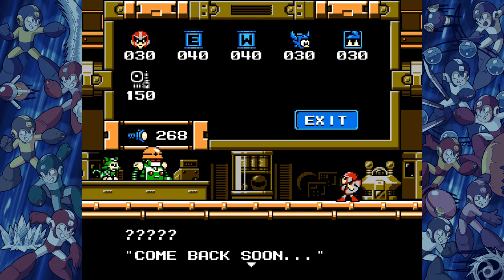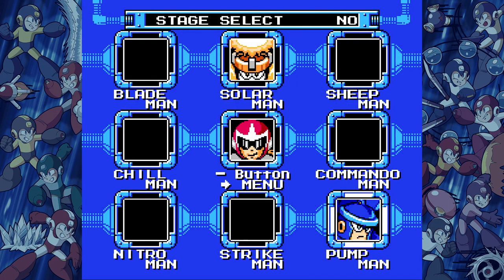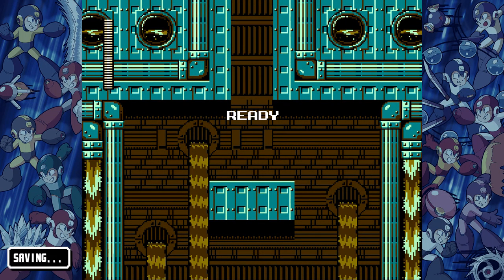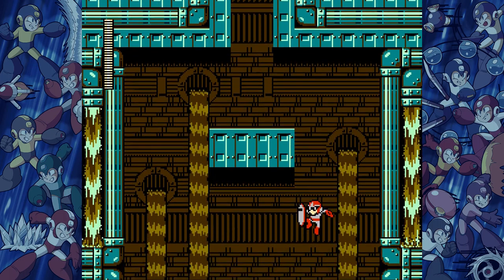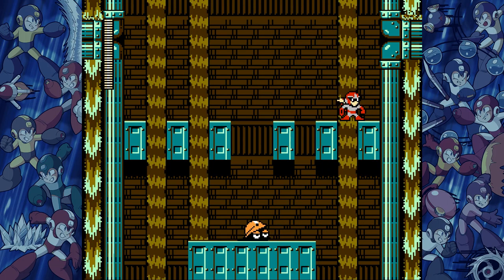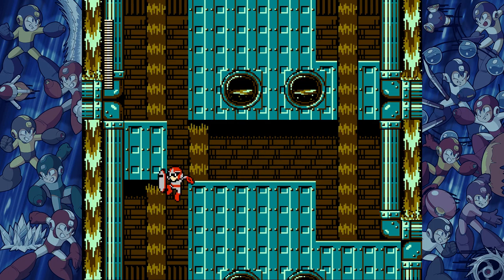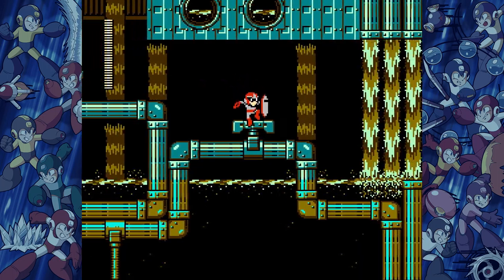I don't need to buy any more lives — I have more than the standard, so let's keep on going. Next up is Pumpman. Pumpman is blue, therefore he is water. And as we know, water is weak to electricity, so we get to use that in his level. This might be my least favorite level — it's kind of long and kind of annoying. Also, it has spiders in it. I don't like that fact. Spiders suck.